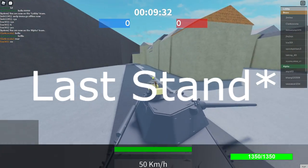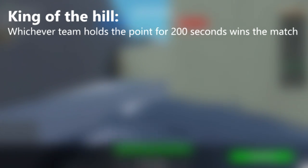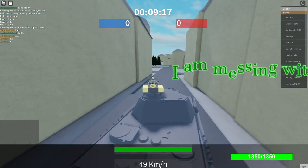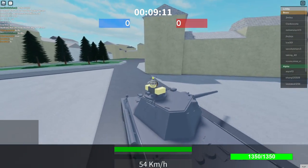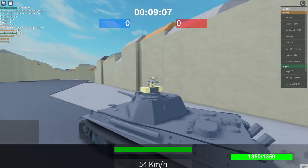King of the Hill and Last Stand are both very similar game modes. In King of the Hill, whoever captures the point and holds it for 200 seconds wins. Last Stand is a game mode where there are different objectives for both teams — one team has the objective of capturing a point held by the other team before the time runs out, while the other team has to defend that point until time runs out.